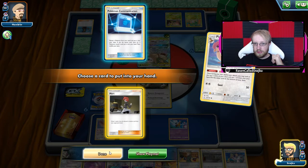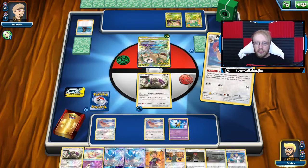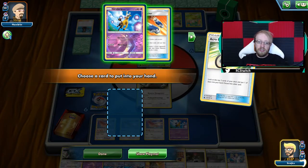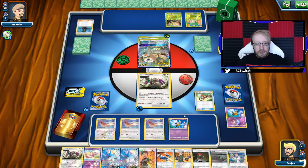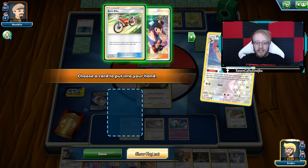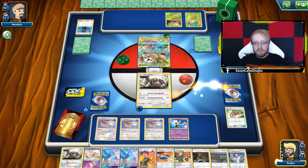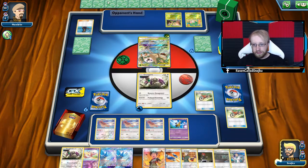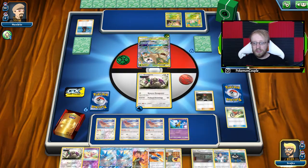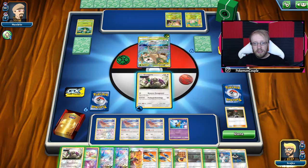We've got Mars — that might be okay. Acro Bike, let's play that. Another Girafarig and a Custom Catcher — they're gonna go back in the deck. I can discard it. Airmail, Tate and Liza. I'm happy about the Tate and Liza but I can't really move that energy right now, so I'm gonna take that Acro Bike because that's what I want to do — start getting rid of the energy from his side. Let's play that Mars. We discarded — all right, that's not really that bad. And Resource Management.